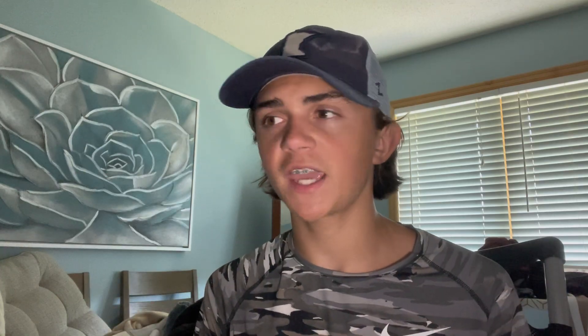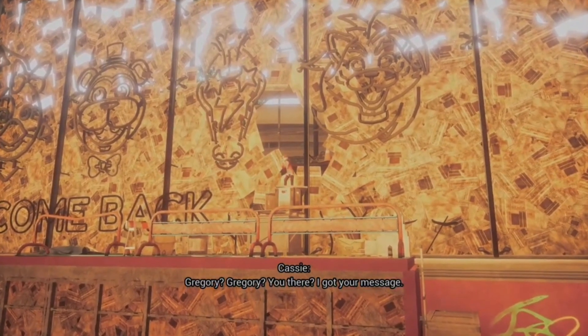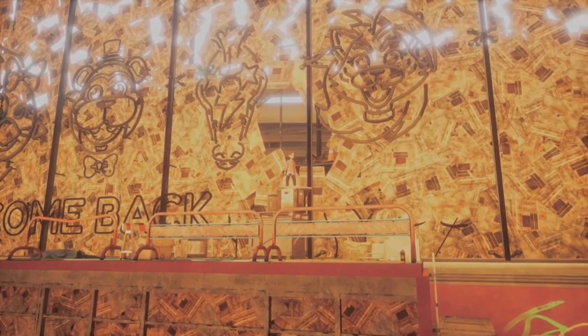Let's go over our main protagonist Cassie. Cassie got a distress call from Gregory to come save him from the Pizzaplex, but what I believe happened is that when Gregory and Vanessa were luring the Mimic down to block him off, Gregory left his walkie-talkie there. The Mimic got hold of it and — like the Mimic does to lure people — portrayed himself as Gregory and lured Cassie to the Pizzaplex to kill her.